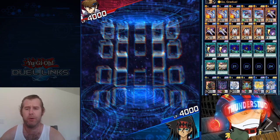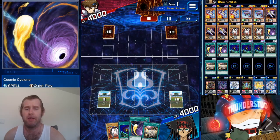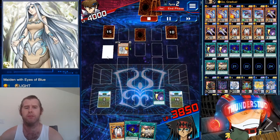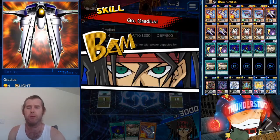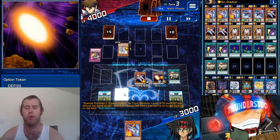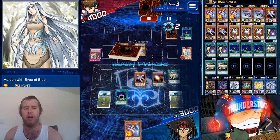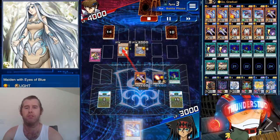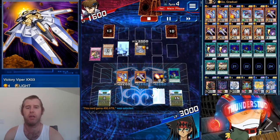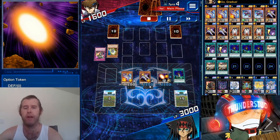Here we are going first against a Seto Kaiba — definitely a second-turn deck, but we have first-turn plays with Kiteroid. No Kiteroid here, but thankfully facing genuine Blue-Eyes — not the fastest deck. We Cosmic Cyclone his Ultimate Providence. He's left with a Maiden with Eyes of Blue. We turn Gradius into Victory Viper, use our power capsule to summon a token, then Rear Yoku the Maiden — triggering her to bring out Blue-Eyes — but we attack his Maiden and get pumped up to 2400.